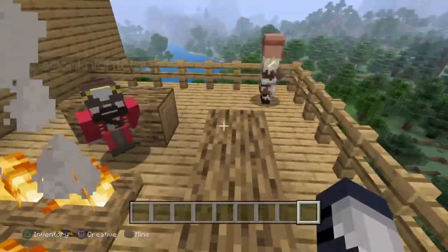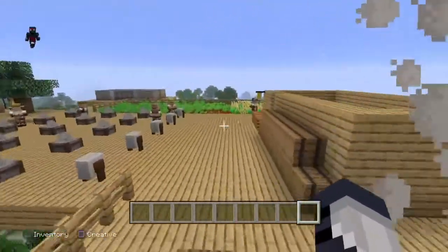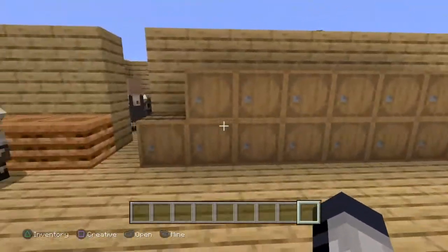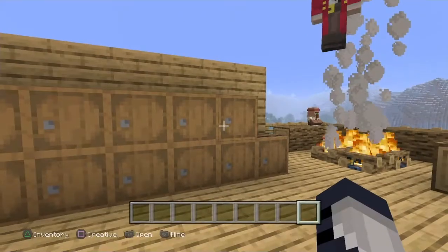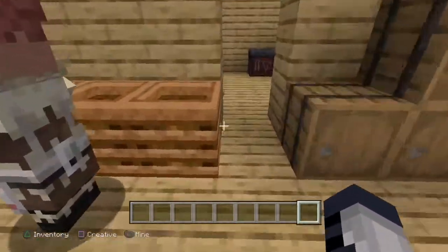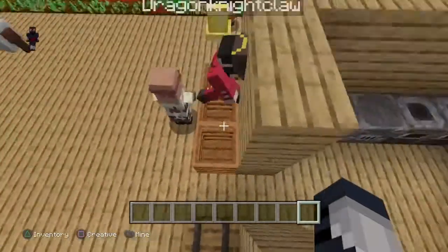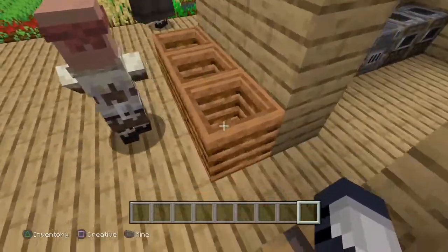This is their chillaxing room. Right here we got the barrels — this is where they hold all the stuff, like the KBC, the iron. Then this is the composter. You put the saplings in here and you can make bone meal out of it.